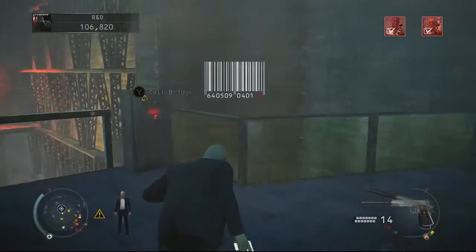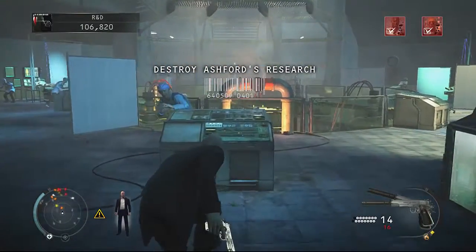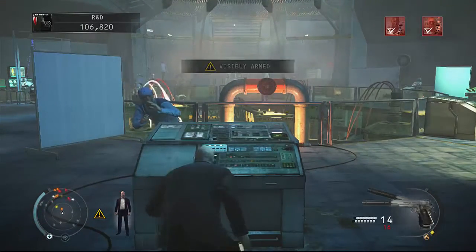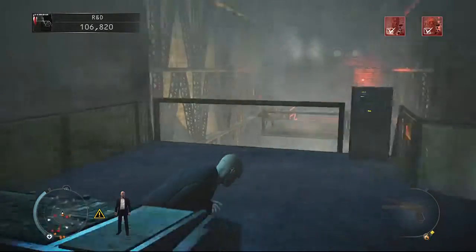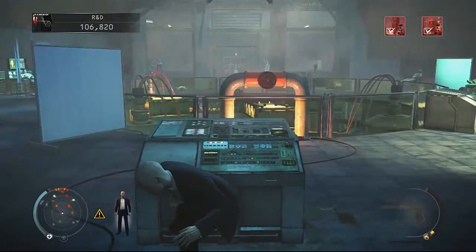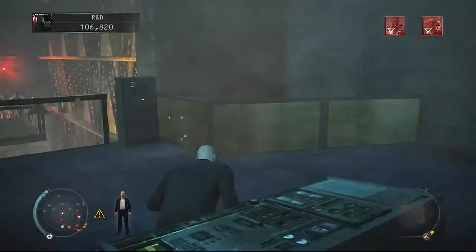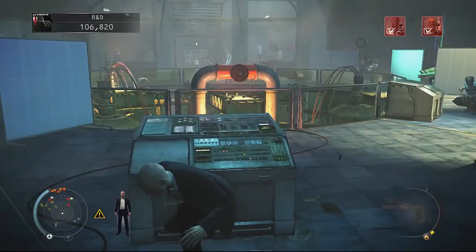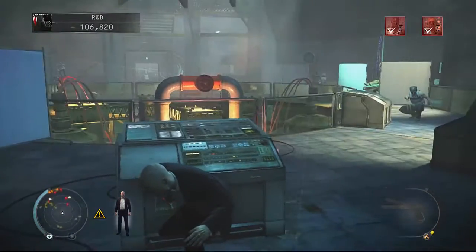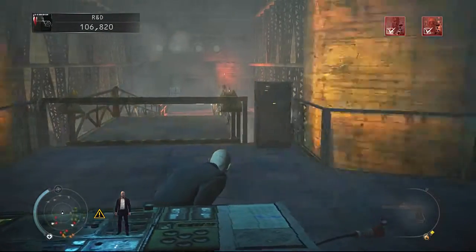They don't really shoot you that much and they're pretty dumb, so call the bridge and get it on its way as quick as possible. You won't have to shoot anybody, it's pretty easy. Wait for the bridge to come. Look, they don't even come towards you — they just stand there, or sit there, just shooting at you. None of the bullets hit you. Wait for the bridge to come — it actually takes about 30 seconds.